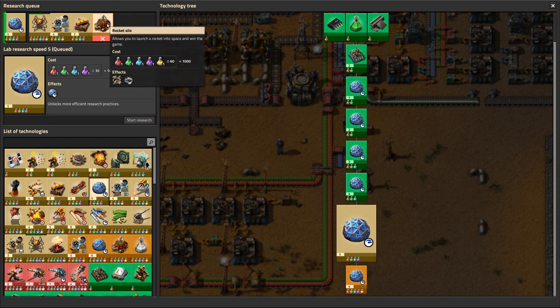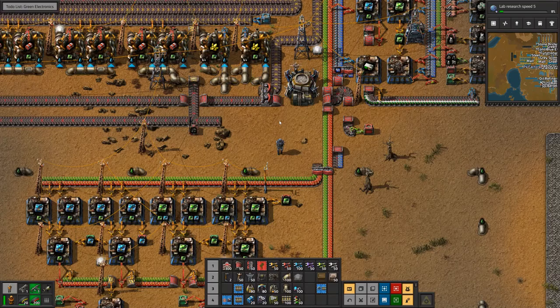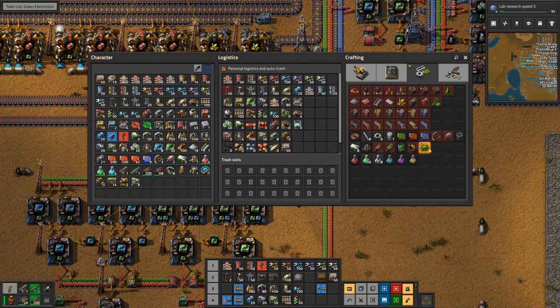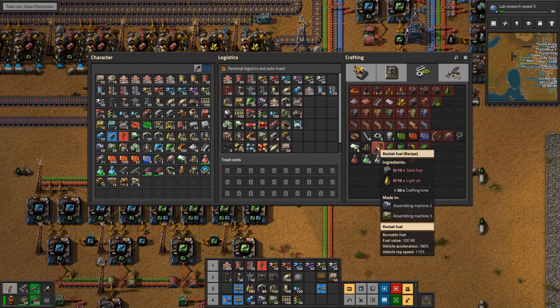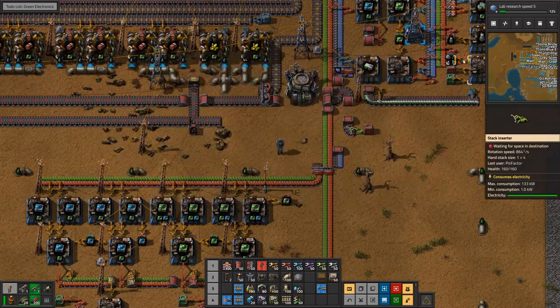I want to start prepping for the rocket silo because once it's built, to actually launch a rocket we're going to need a couple of components fed into that silo. So I want to start this video by prepping the first of those. Going into my crafting screen — research is just unlocking new things — but rocket fuel is self-explanatory. First we're going to need and build provision for rocket control units. Their ingredients are the blue electronics, or processing units as they're known, and a speed module level one — so blue circuits and a speed module. Bear that in mind.